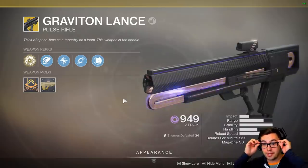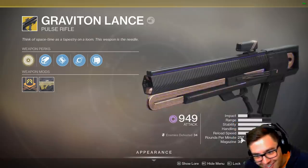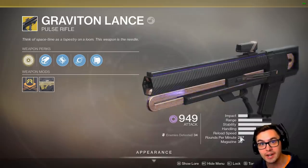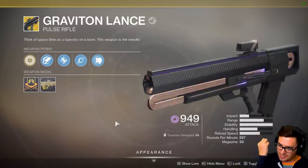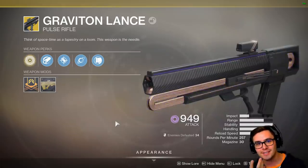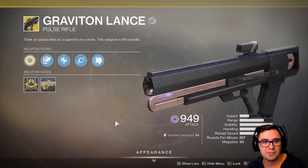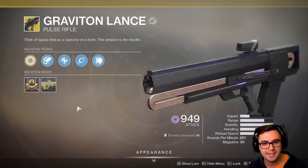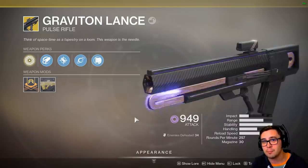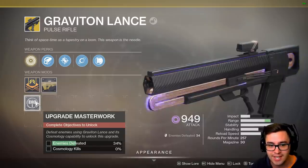Now I'm just thinking about the math on this — it's 257 RPM. That's a weird RPM. But that's like the equivalent of a Randy's Throwing Knife, like a fast-firing pulse. It shoots slow, but with that double tap it almost makes it like a fast-firing pulse. The time to kill on those isn't bad. Now, there's no damage boost, the handling's not great, the reload's not great. But overall, if you want to play with a slower-firing, scout rifle-style build, Graviton might be a good choice — even without the catalyst.